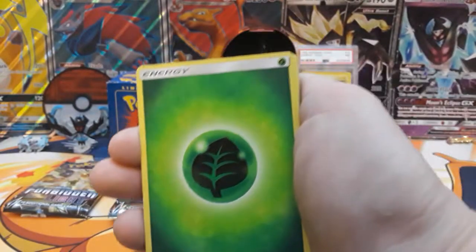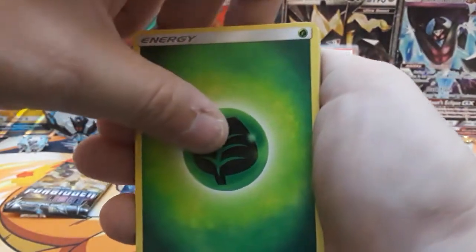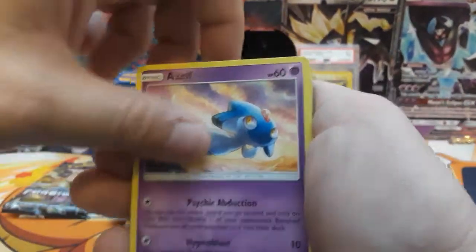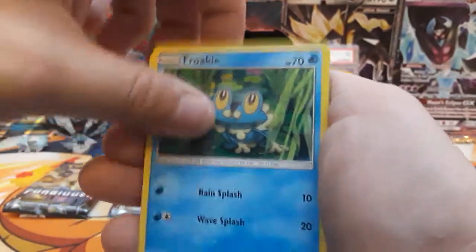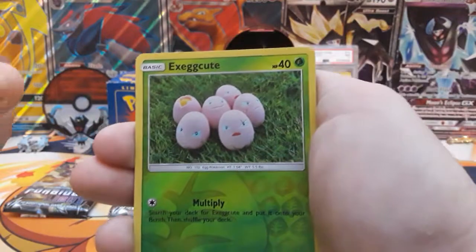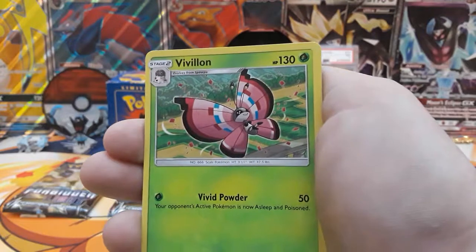This is our second to last pack for part three. We're going to start it off with a Thief Energy — Poiple, Krasher Wake, Azelf, Skrub, Frogey, Krogan, Execute, Scatterbug. Reverse Execute and then our rare is going to be a Non-Holo Vivillon.